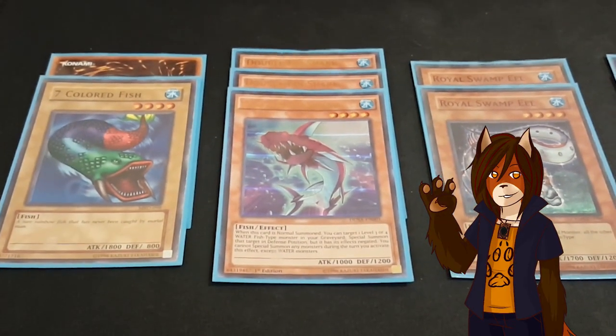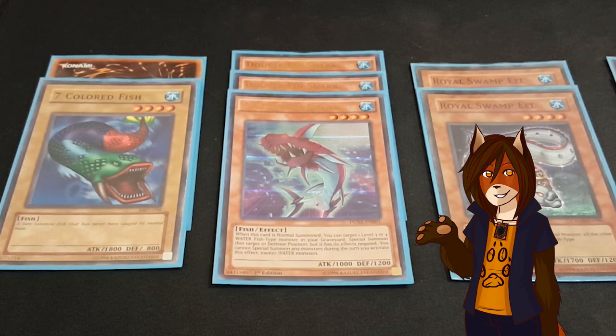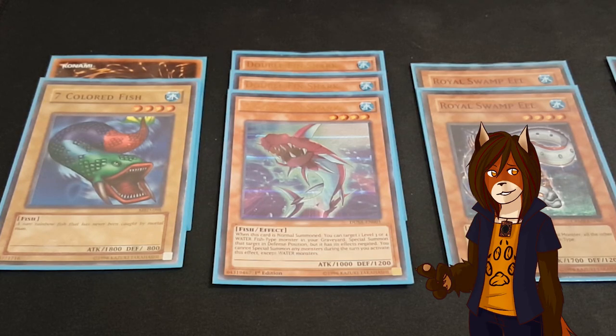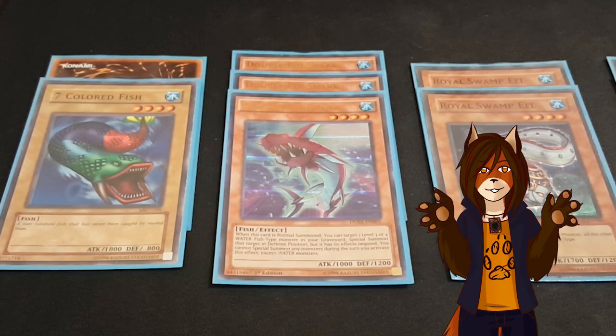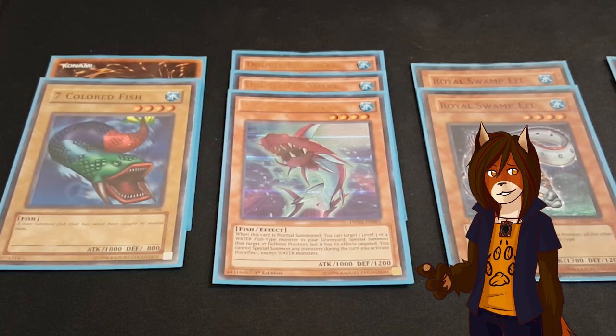A playset of Doublefin Shark. On its normal summon, it takes any level 3 or 4 water fish-type monster in your grave and special summons it in defense position, but with its effects negated. You cannot special summon monsters to try and use this effect, except water monsters, which is the primary reason this deck is all water.